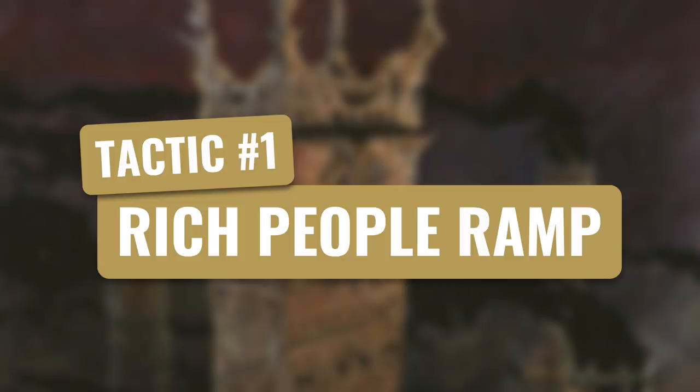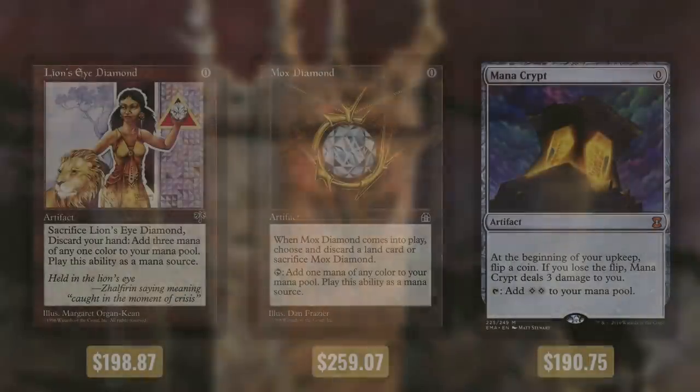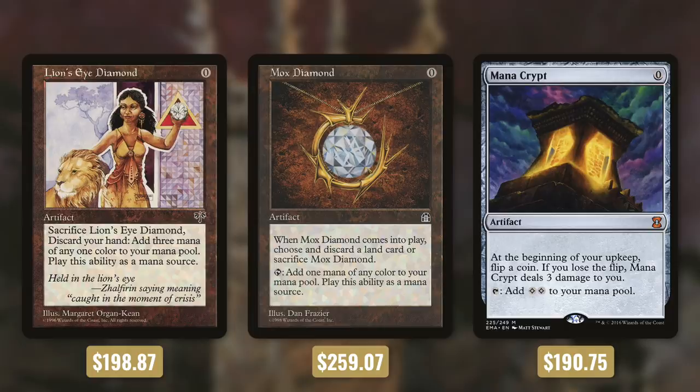So let's start off with my first tactic: rich people ramp. First up we have Lion's Eye Diamond, Mox Diamond, and Mana Crypt. Their mana cost might be zero but their prices are far from that. Lion's Eye Diamond gives you 3 mana for discarding your hand. Mox Diamond lets you discard a land and essentially get a mana rock for free. And Mana Crypt might deal some damage to you but it's well worth it since it taps for two.